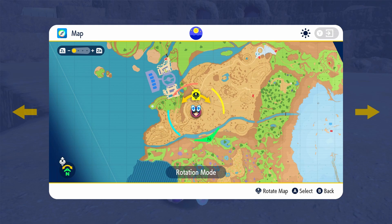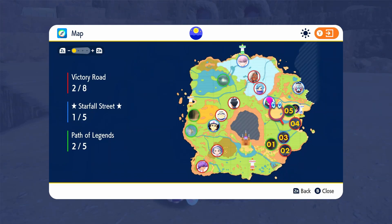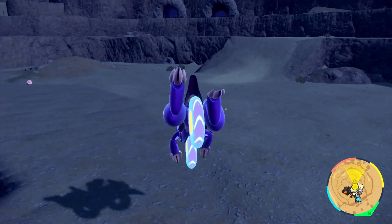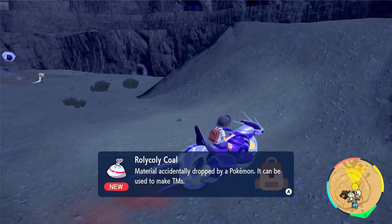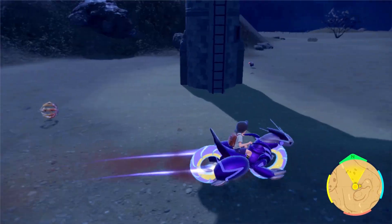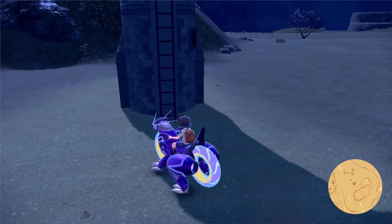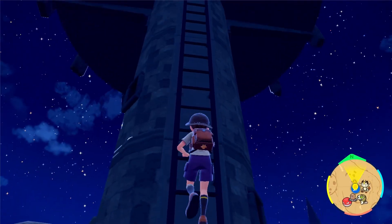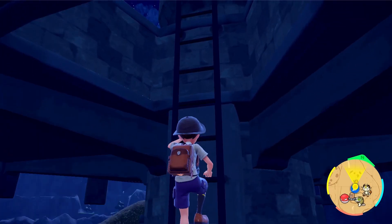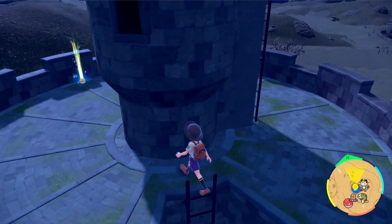Let's take a look — is there anything else nearby? Oh boy, there's another Team Star member. There's two Team Star members. I'm a little worried about that because they might be really hard. Oh right, the tower — I almost forgot. Let's go check this thing out. Let's see if there's anything up here because this is a weird looking tower. There might be something neat up here. Don't know what kind of secrets this game might hide.